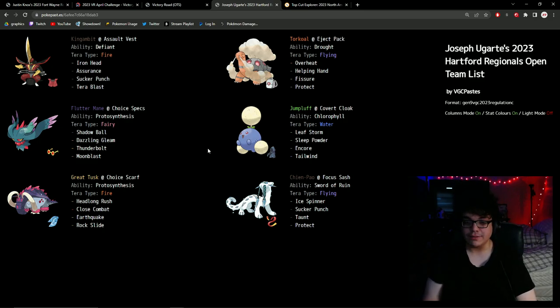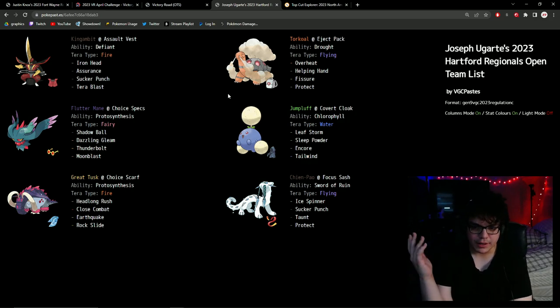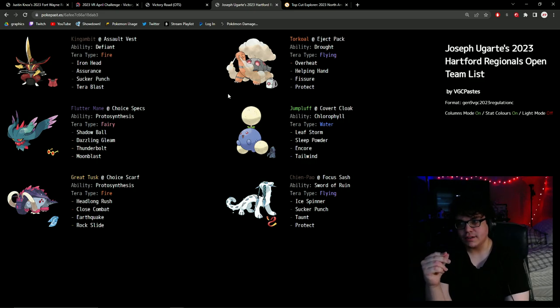I couldn't go to Milwaukee because I was at my dad's wedding, so I was watching the stream. I noticed the trend of Tailwind teams increasing. I remembered Shia Liang playing versus James Evans on the Hartford stream and doing really well with his team into Tailwind, so I was expecting to see more Tailwind. I ended up going away from Sun for Fresno Regionals and didn't perform as well as I had wanted to. It was giving me a lot to think about going forward.